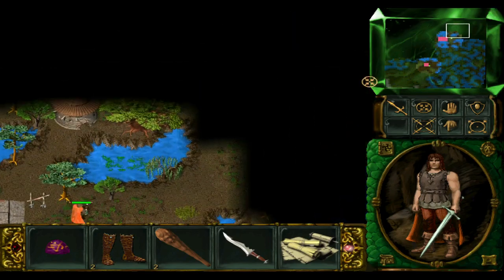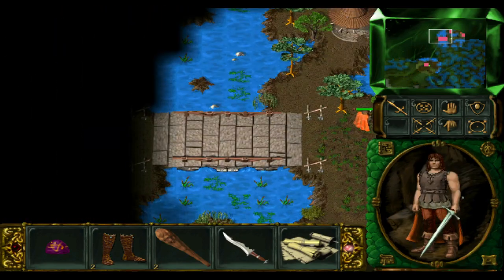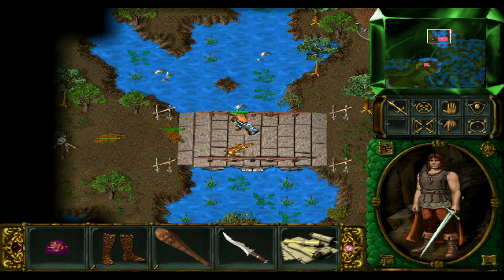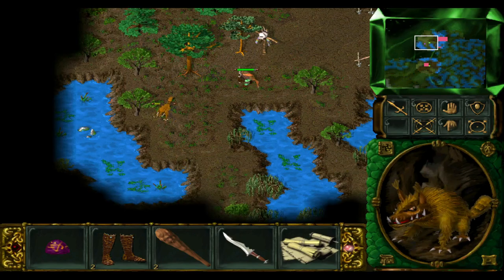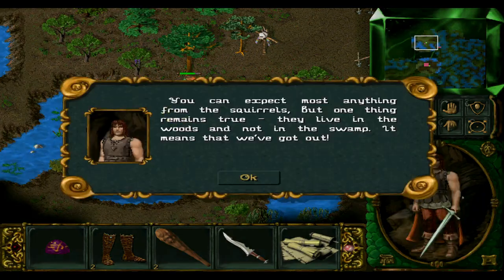We actually reached the city. This is the village the witch was talking about. We don't want to go there initially — we want to go through this bridge. We want to deal with these squirrels and then explore a little bit. You can accept most anything from the squirrels, but they live in the woods and not in the swamps. It means we've got out.